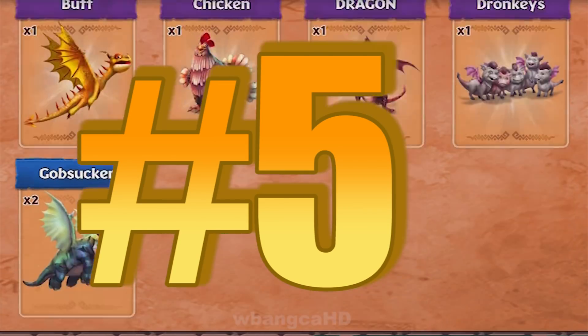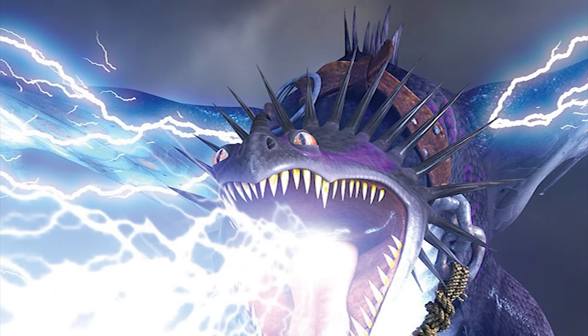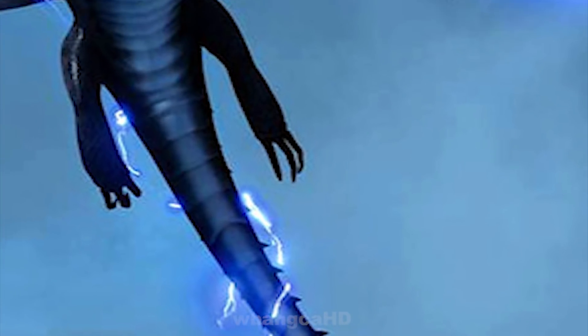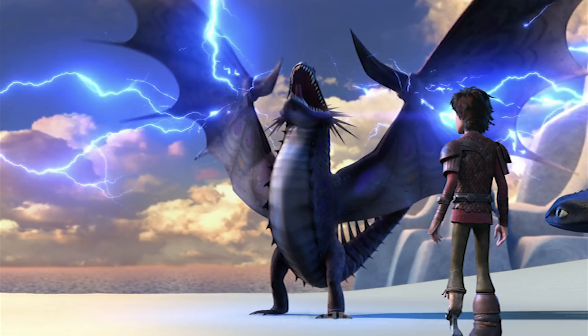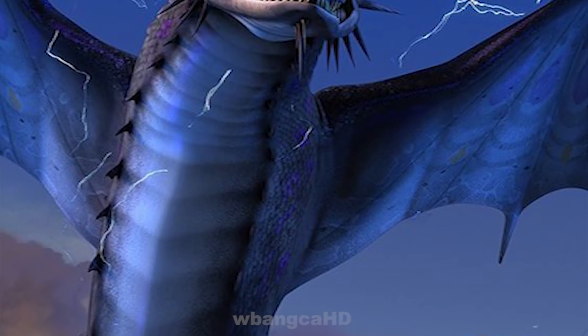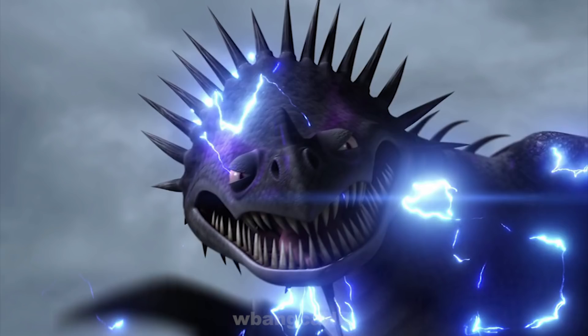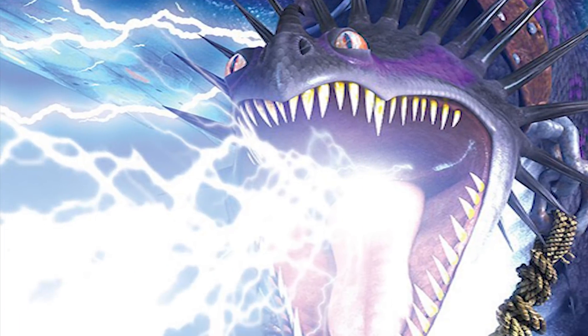In 5th place we have the Skrill. The Skrill is a Strike-class dragon that was first mentioned in How to Train Your Dragon numerous times in the Dragon Manual while Hiccup was young. One of the most mysterious and feared dragon species in the Book of Dragons, the Skrill is aggressive, powerful, and nearly untrainable. Skrills do not breathe fire. Instead, they channel lightning down their metallic spine, firing it from their mouth in a shower of destructive blasts.